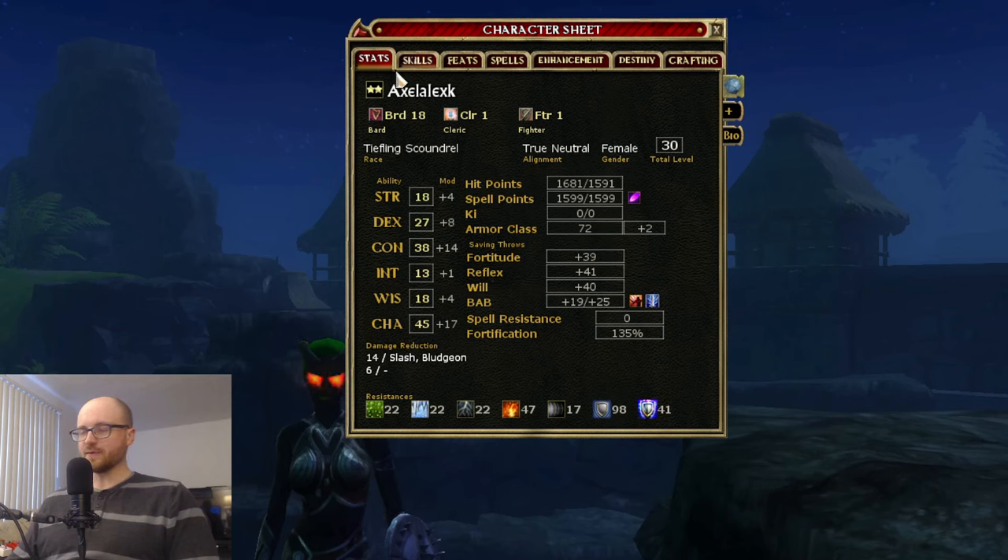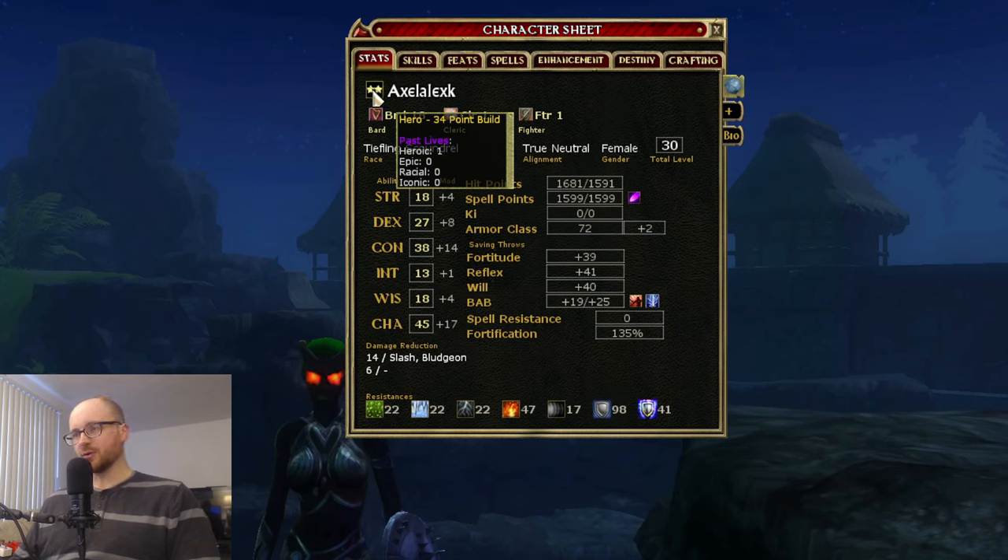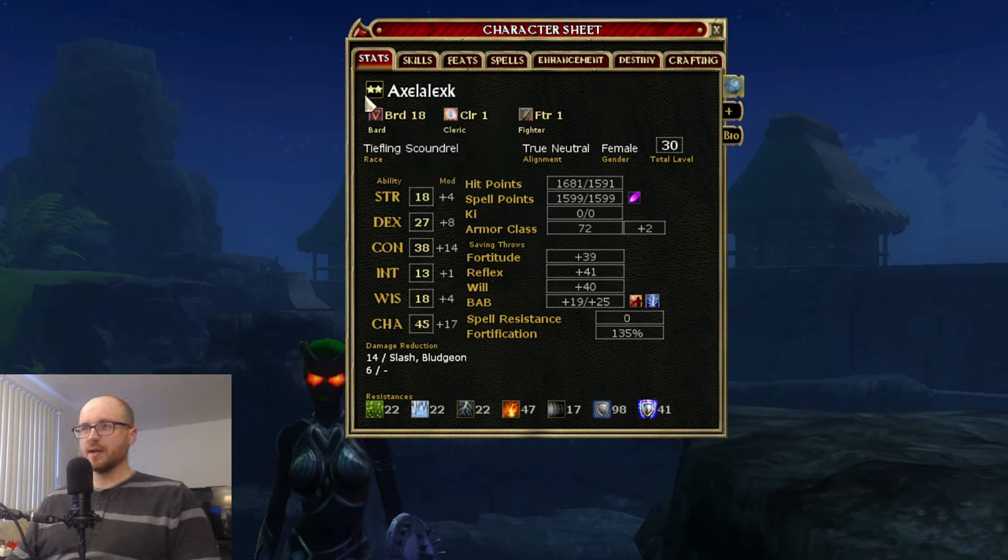We're going to start on the Stats tab, the very first tab. This black box here gives you information on what type of character you are in terms of past lives. If you hover your mouse over it, it tells you how many past lives you have — heroic, epic, racial, or iconic. You'll see this character has one heroic past life, so this is a second life character, indicated by the two stars in the black box.